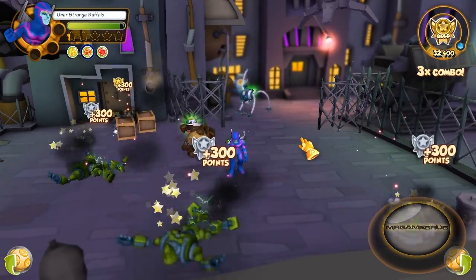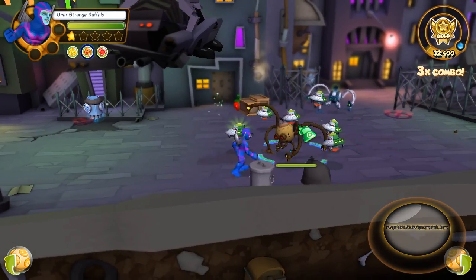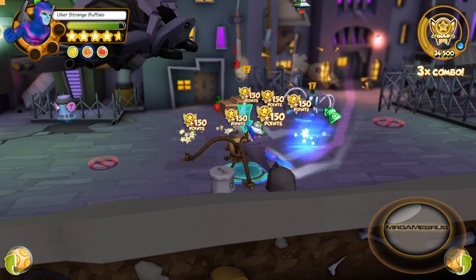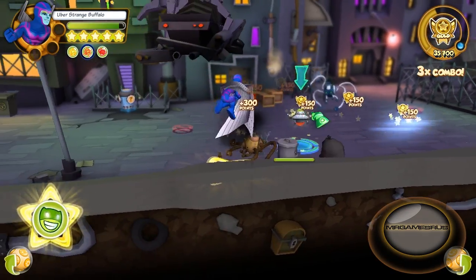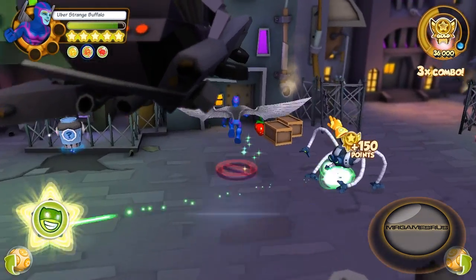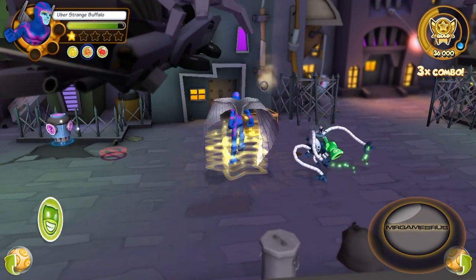For his hero up, after a delay, Archangel shoots metallic feathers in every direction around himself, knocking down enemies he hits. This attack can be interrupted. Anyways, I'm Mr. GamesRuss — stay tuned for more videos to come. Archangel is available in the shop to all players for 900 gold and he's certainly well worth it. Let's finish this.